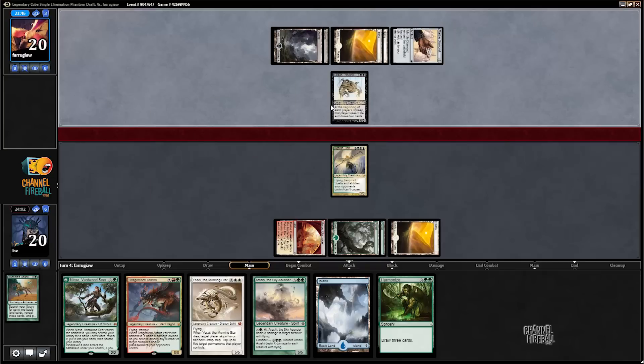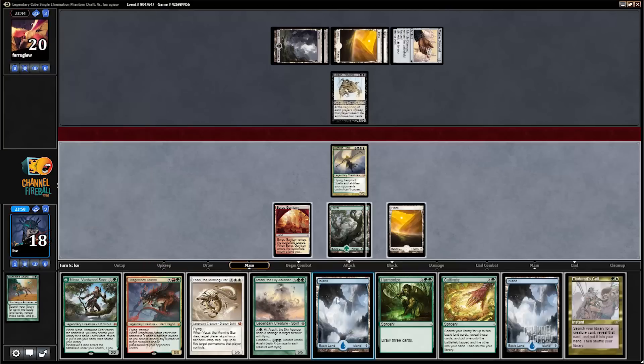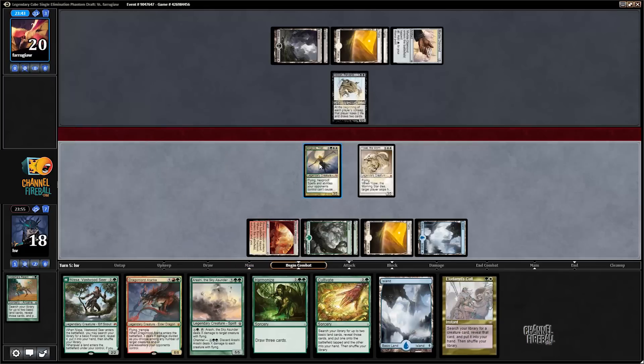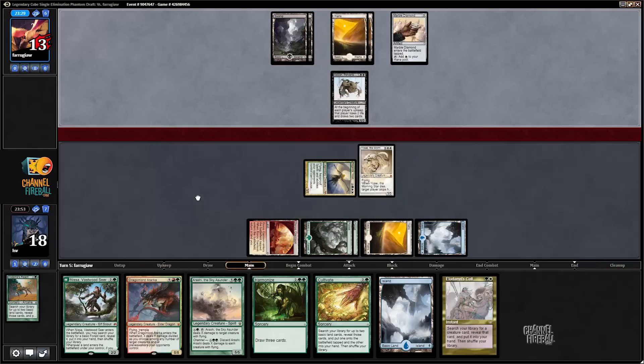Saizan Perverter of Truth - not a bad card. Each player loses two life and draws two cards every turn, so it makes games kind of crazy. Slamming Yosai the Morning Star. Atarka can finish off Saizan at some point later, but slamming Yosai is pretty awesome because if my opponent kills it then I can tap down their board, and if they attack with Saizan I probably just block.